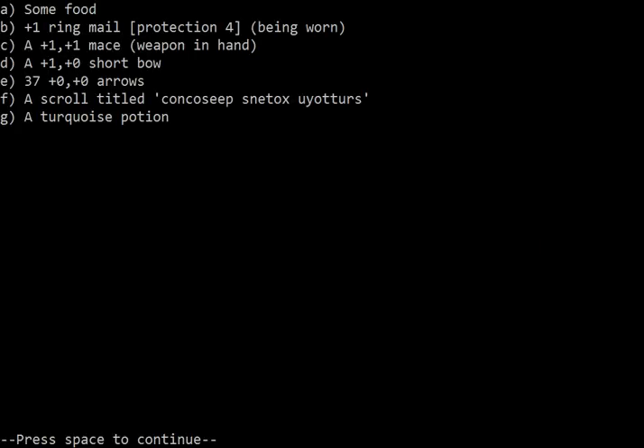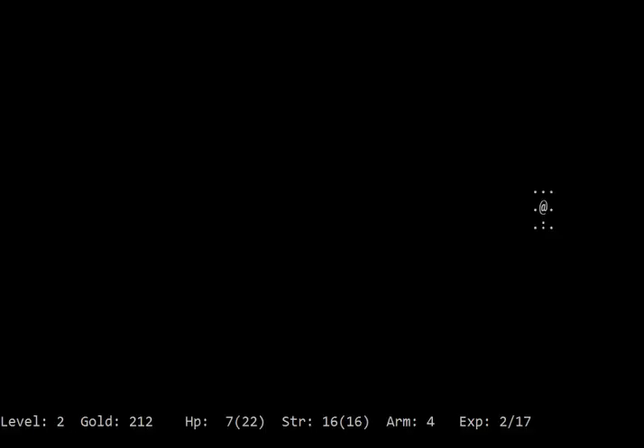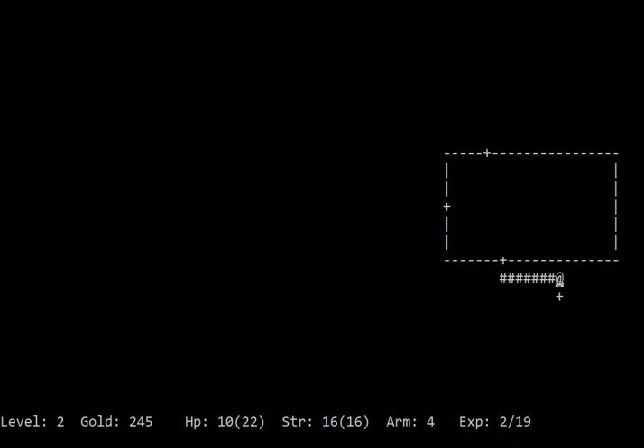What do we have left? We have a potion and a single scroll. An emu? I think E's were eyeballs before. Now we have emu. So what are eyeballs going to be — O's? Q's? Kestrel?